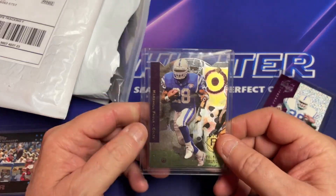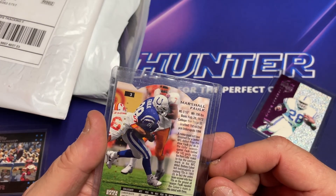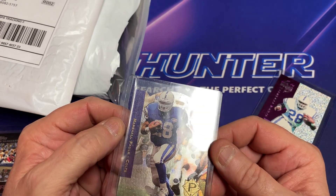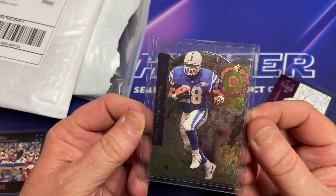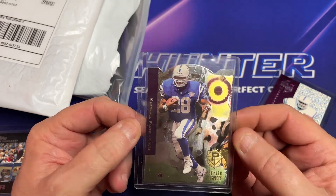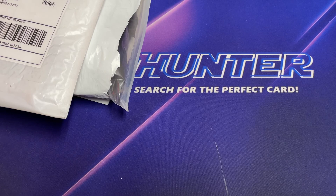Pick this one up — this is an Upper Deck Premier Prospects die-cut Marshall Falk Rookie card. Quite nice, pretty cool looking. That's also going out, after I inspect it and see what it looks like.